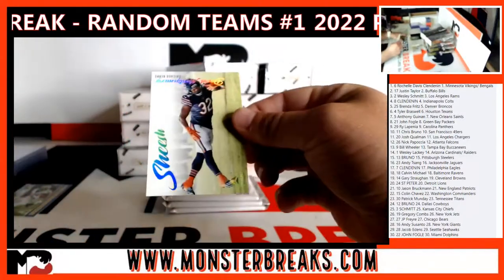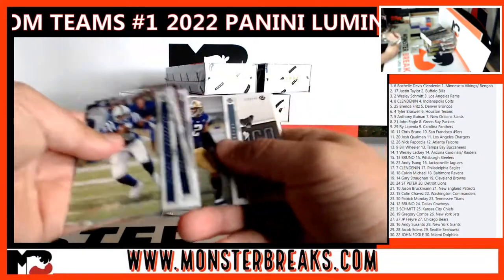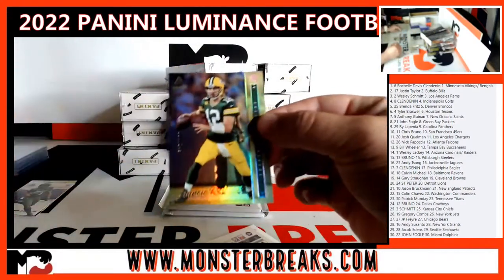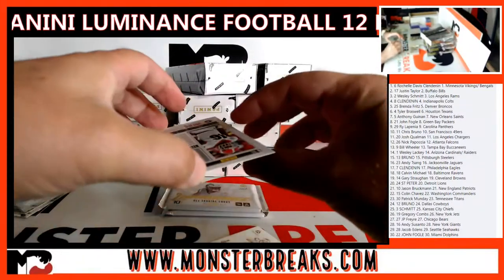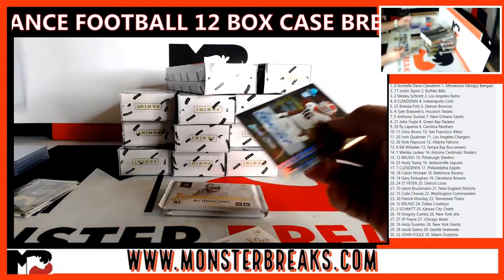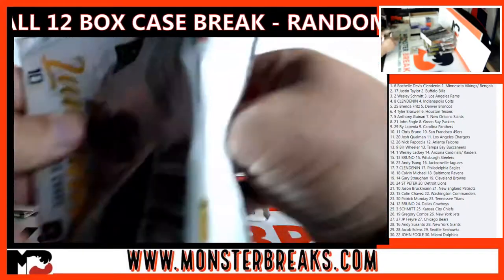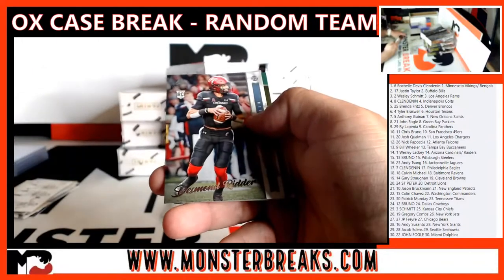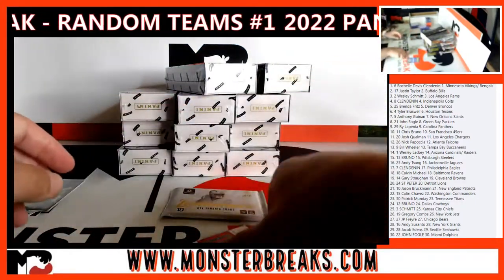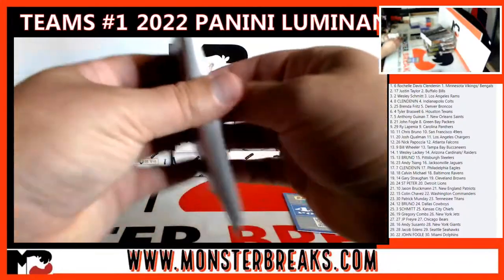A lot of vet stuff in this - sheesh, David Montgomery! Kenneth Walker the Third, 21 of 50 Dynamic - that's cool, Seahawks. Then a foil numbered to 249, Aaron Rodgers. Behind that, Lewis signed to 349, rookie auto that goes to the Vikings. Josh Allen Vestige. Desmond Ritter rookie. Justin Ross rookie green to 99 - 400 points! Points go to the next numbered card. Carter hit - there's a Dynamic Mahomes, nice looking Mahomes.